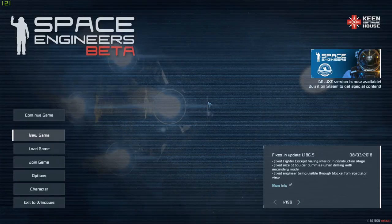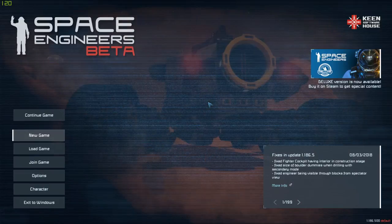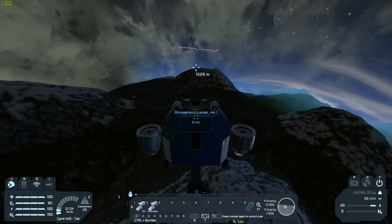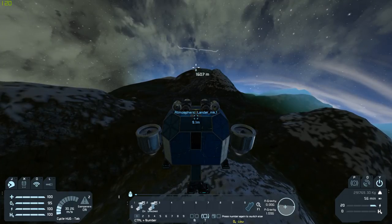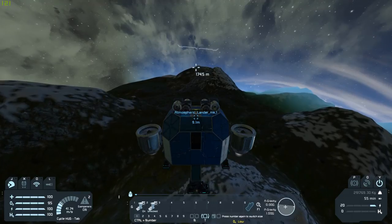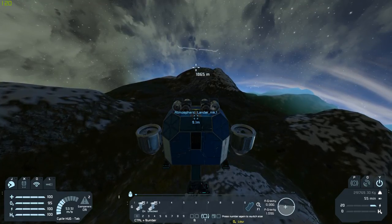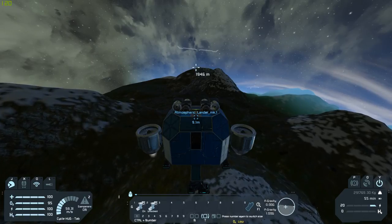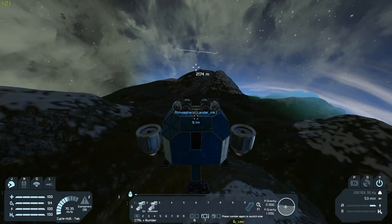Welcome back to another video, and today we're going to be playing Space Engineers, so let's get into a new world. We're going to start out in this landing vehicle, try to find a spot to land and start up our base. I typically choose a spot near ice because ice is flat and that's easier to build on, and it's also easier to find where ores are underground.